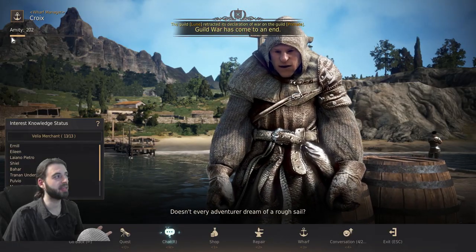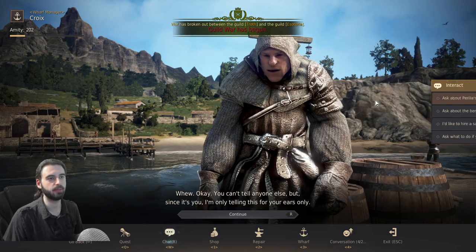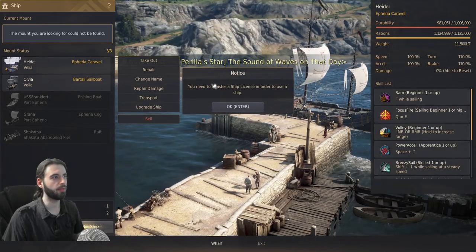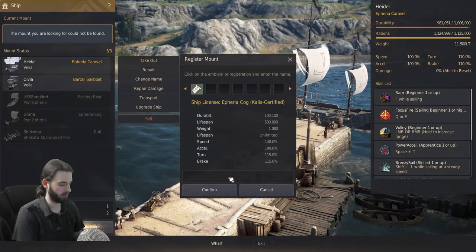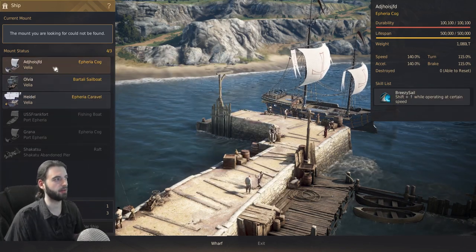After you've successfully obtained the 200 Amity, click on the chat option with this NPC and you'll be able to ask about Prilla's whereabouts to complete this section of the quest line. Make sure to accept the next portion of the quest. Then click on the wharf and register the new boat you just picked up from this quest. You can name it whatever you want — it just has to start with a capital letter. Hit confirm and enter the boat, then click the takeout button to get your boat ready to go.